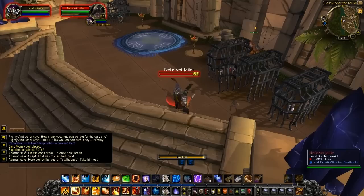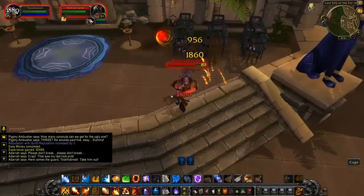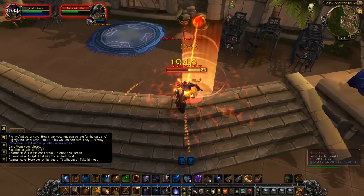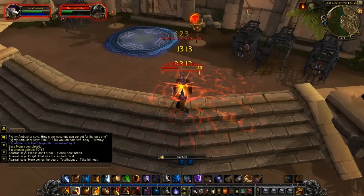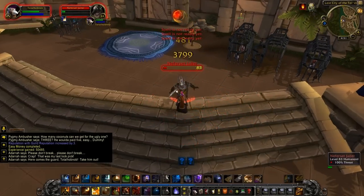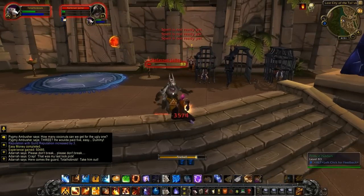Now, these are the Nefeset. They are a group of Tol'vir that has decided to side with Deathwing. You'll find out a little bit more about that later on in this video. I'm going to do the first few quests of this to the point where you escape the lost city of the Tol'vir right here and get back to the camp of the friendly Tol'vir.